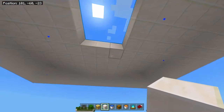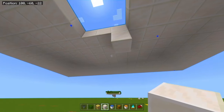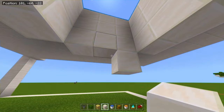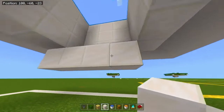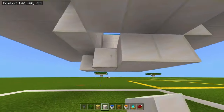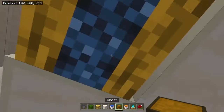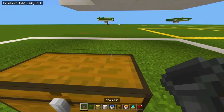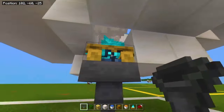Go below the farm and extend the tunnel by two blocks. Then place one temporary block and cover it up to make a platform, leaving one block open. On that open block, place a campfire. Right below the campfire, place two chests on the ground and one hopper on top of the chest, below the campfire.